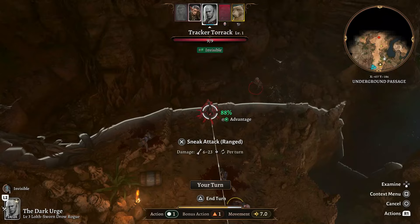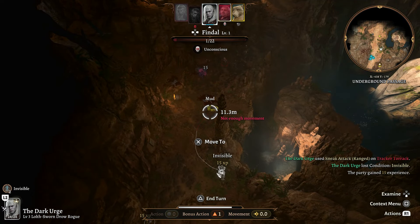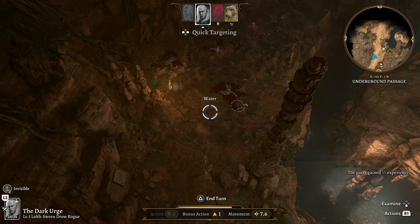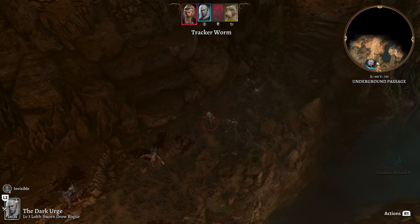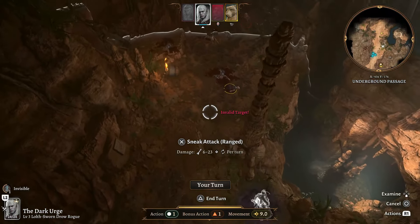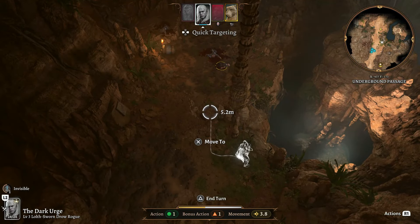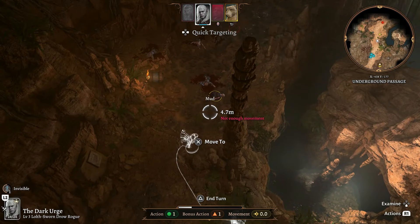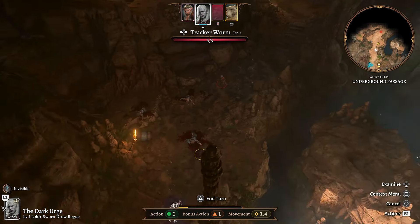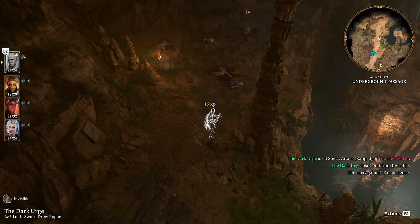Hide just outside their field of view and use a sneak attack ranged attack to initiate the fight against these goblins. I missed, but it's not a big deal because the enemy is surprised and I get to go again. With the assassin subclass, I get all my action points refunded, so I use another sneak attack ranged on the same enemy. This time I hit him — it's an automatic critical hit because he's surprised, and now I'm invisible.